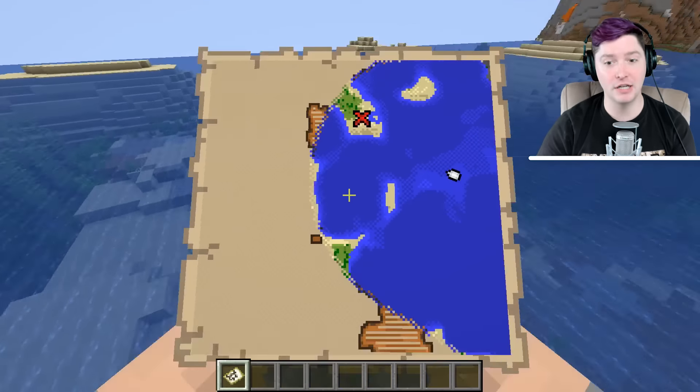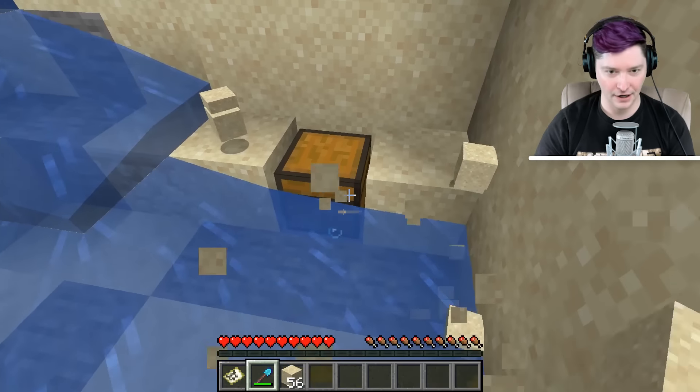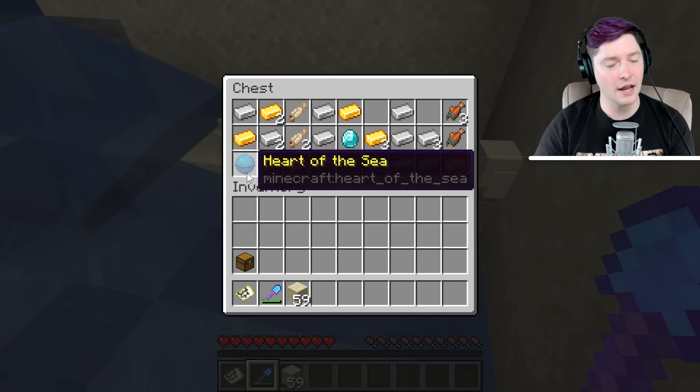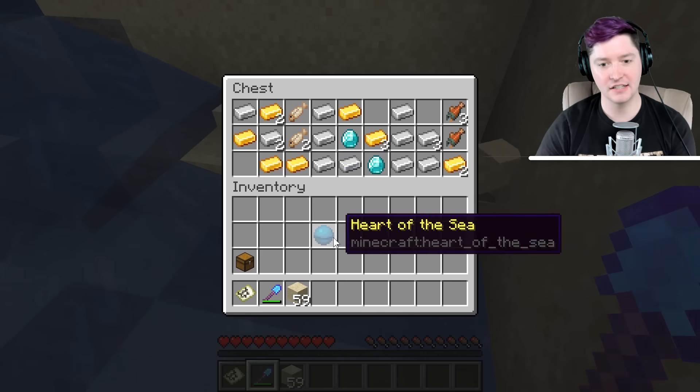You can get pretty close to where the X is. It looks like it's just right around here somewhere. If you happen to be in survival, I would suggest having a shovel with Efficiency 5, because Efficiency 5 is going to make clearing away this sand super duper fast — faster than even creative mode. And there it is! There is our buried treasure. You open this up and it is guaranteed to have at least one heart of the sea.